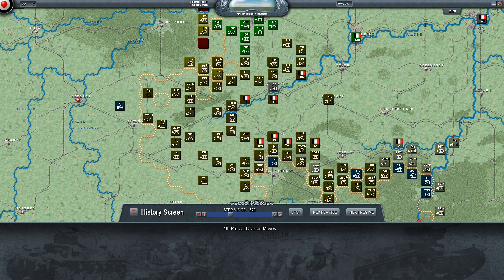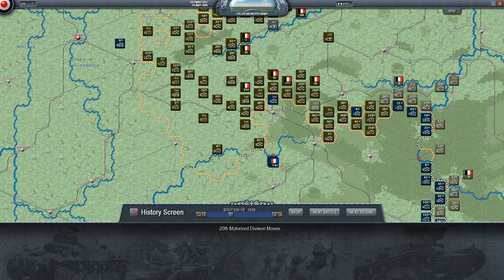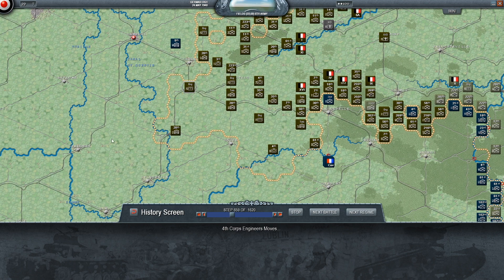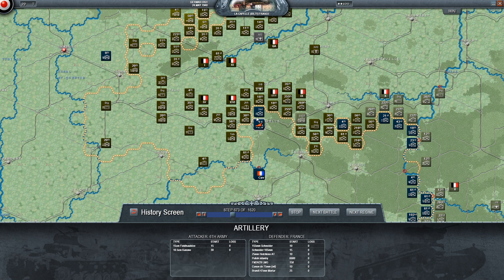A bunch of my mobile units are no longer mobile because I've lost too many trucks and there are now more troops than trucks, which is very annoying. But we also grabbed this crucial bridgehead here - we can basically go straight to the Channel without encountering any more annoying rivers.